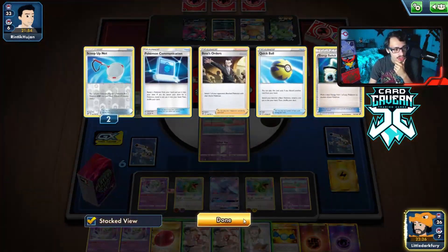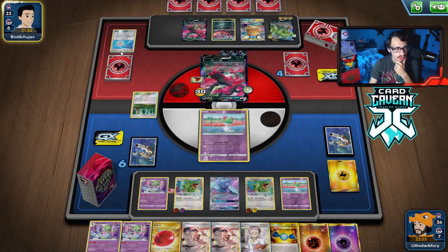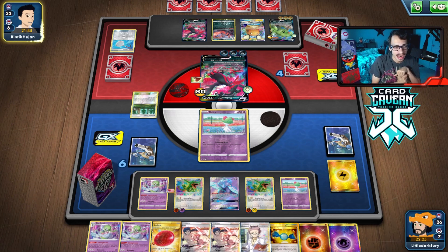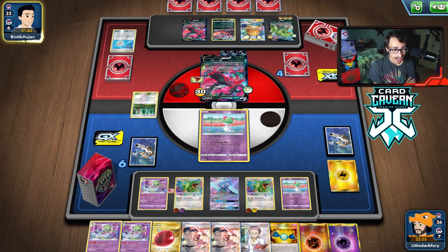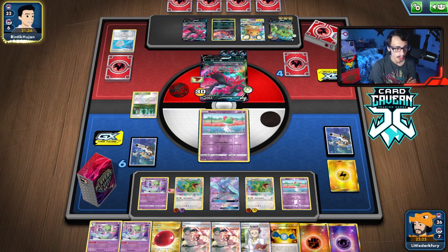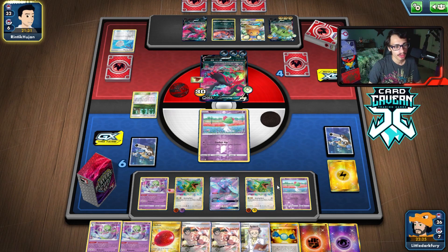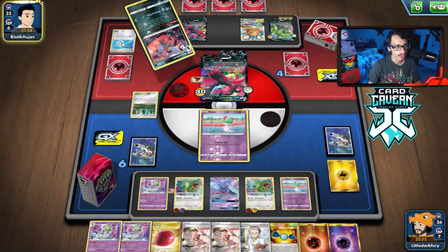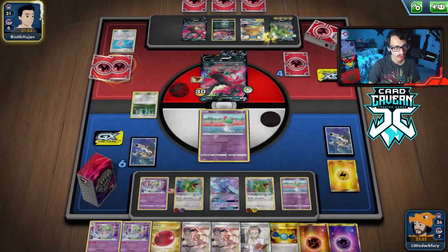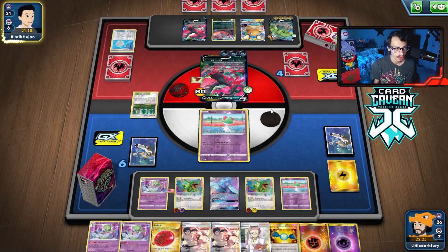Maybe I should have just gone for Confuse Ray and made them retreat into Tyranitar. We can still win — we just have to attack every single turn and hope they don't Boss Oricorio. This is getting a little problematic. Missing the attack wasn't ideal but it's not the end of the world. We just have to make sure we attack every single turn. We can use the other Rayquaza to KO anything. They do another Single Strike Roar on Tyranitar. I might Boss next turn and KO the Tyranitar because it's scarier than Maltres.